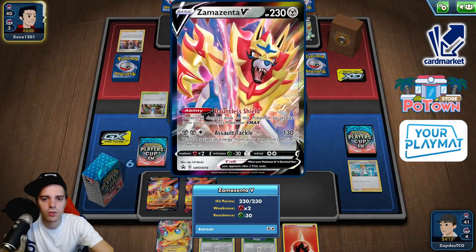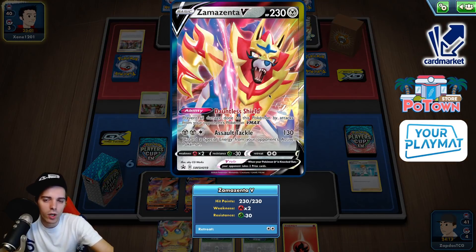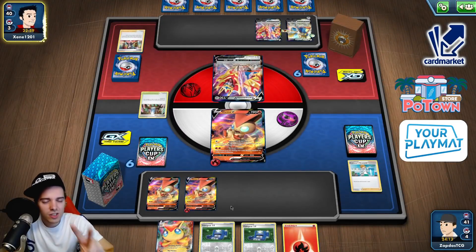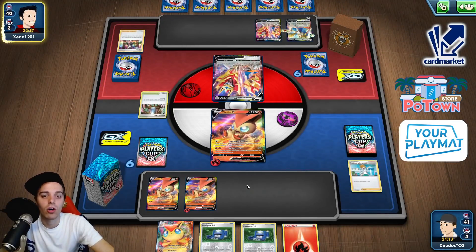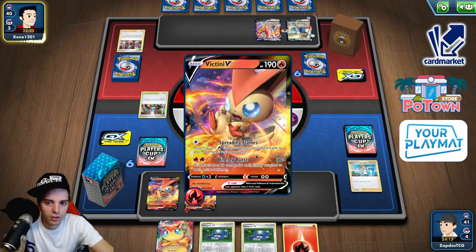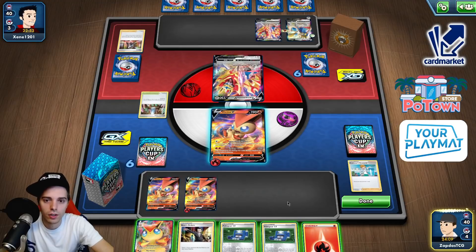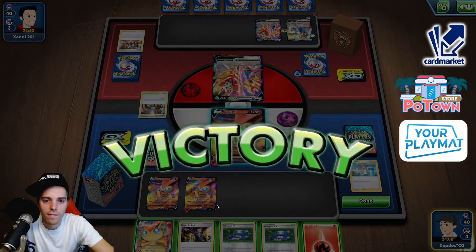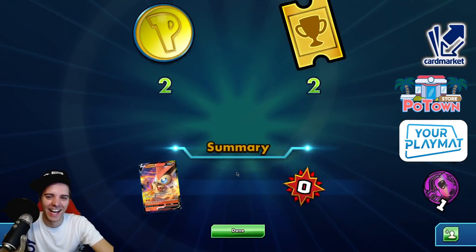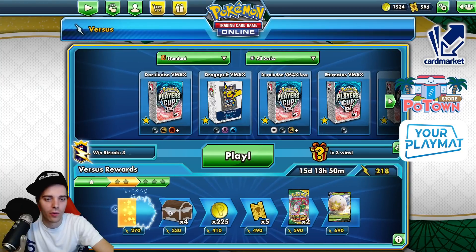We need to go through all of these Zamazentas. How many energies do we need to knock this guy out? As soon as he has two energies attached we knock him out, or otherwise the Victini needs three energies. They concede — they see the writing on the wall. We had Victini — there was no way he could have won that one.